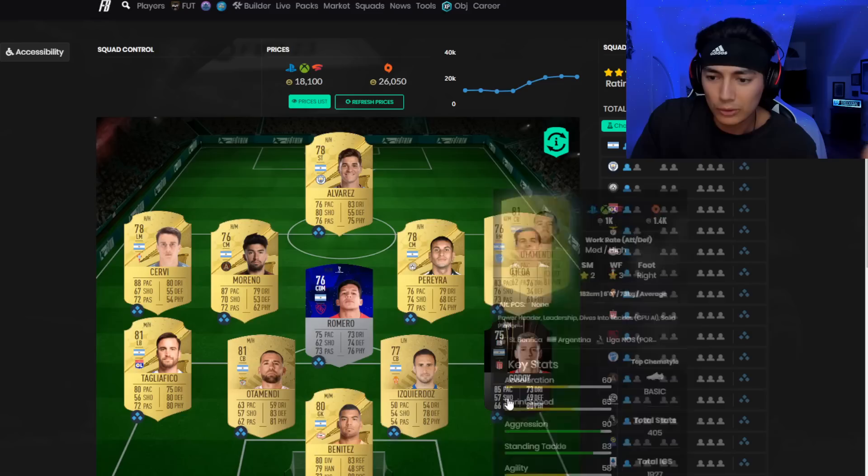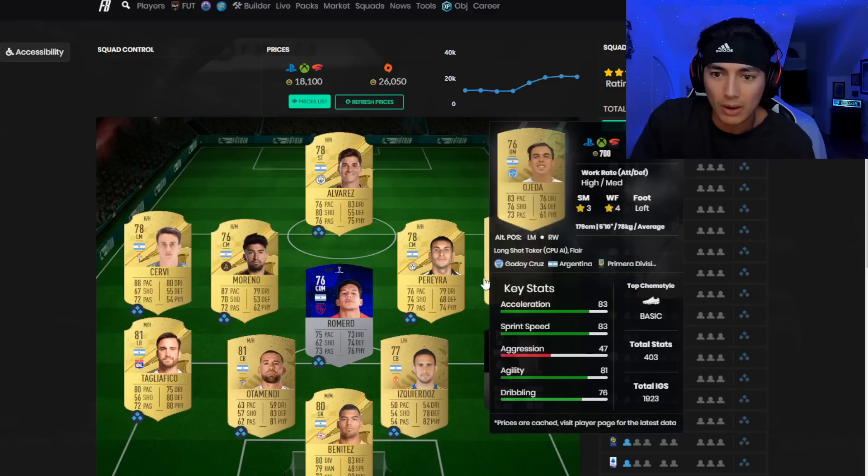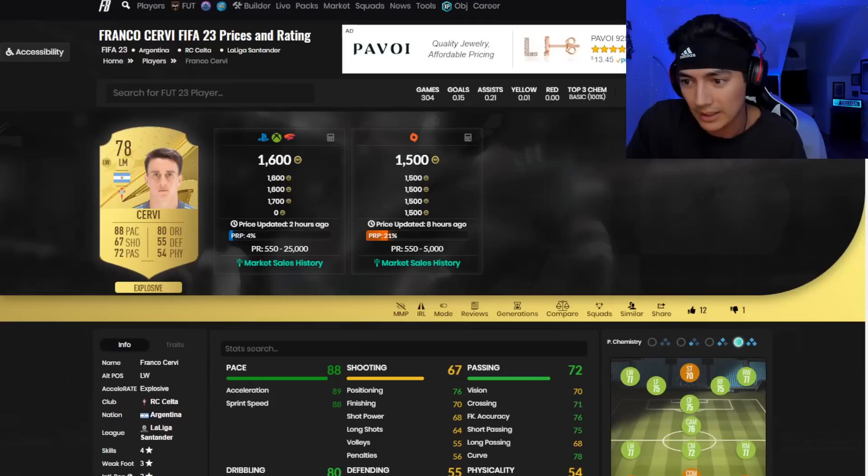You've got to look at the graphs of the cards. For example, this Romero guy probably never works. Ultimendi maybe sometimes moves. A couple of these cards seem like they move a decent amount. Tagliafico works, Servi works.